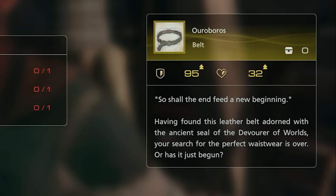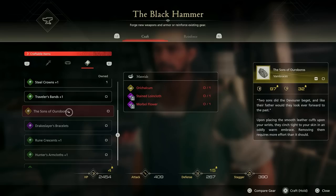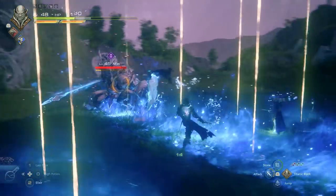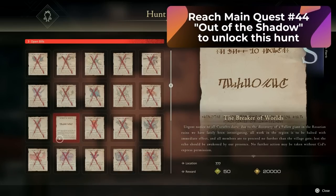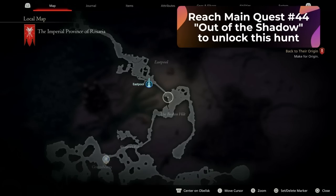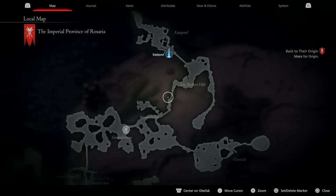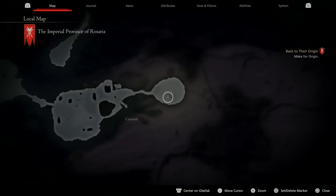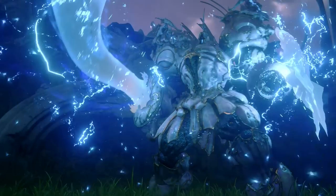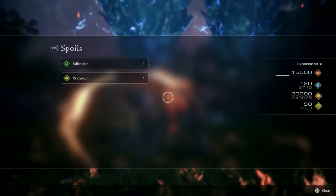The Ouroboros Belt is going to give you 95 defense and 32 health, and it requires a Stone Tongue, Comet Feather, and Orichalcum. The Sons of Ouroboros Vambraces also require one Orichalcum, Stained Loincloth, and a Marble Flower. Let's talk about all the places you can get Orichalcum. The first hunt is Atlas, available at main quest number 44, Out of the Shadow. To get to Atlas, go to Rosaria, open your map and go out of Eastpool, follow the pathway through the Broken Hilt, go down through Rionon's Ride, and continue all the way down towards the Crescedia area until you reach a wide open dead end. When you arrive, you'll find Atlas — an S-rank hunt at level 45. Once you beat Atlas, you'll get one Fallen Iron and one Orichalcum.